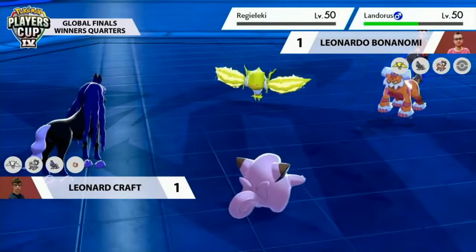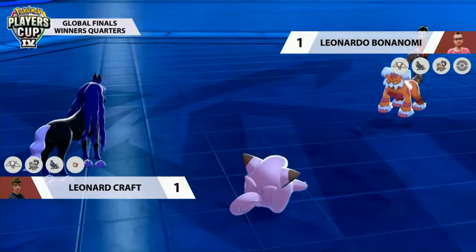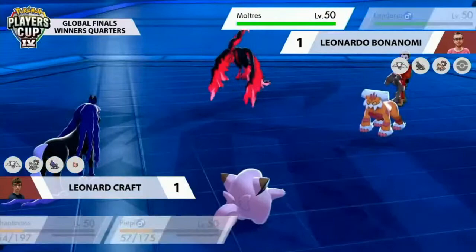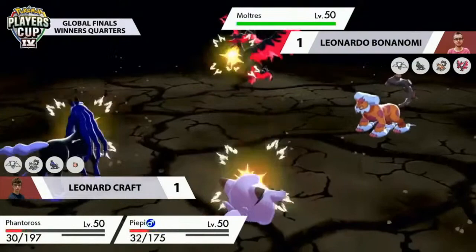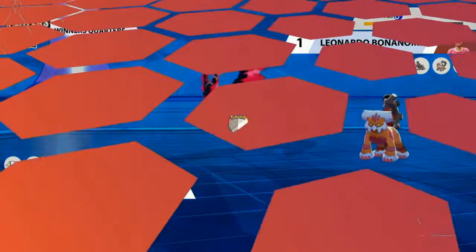Electroweb connects onto both of Leonard's Pokémon, lowering their speeds — Clefairy protecting so not getting hit. Rock Slide into Spectrier not doing as much damage as expected, but Snarl takes out Regieleki. Landorus is still over 50% HP. Thanks to that Electroweb, Landorus will be faster than Spectrier every turn. Chilling Neigh boost does help Leonard a little, giving a special attack boost. With Leonardo's last Pokémon being Galarian Moltres, this game is going to end in his favor — a double KO with Earthquake on the last turn secures it. Congrats to Leonardo!